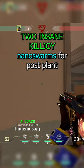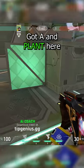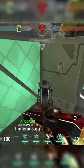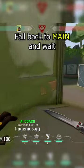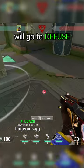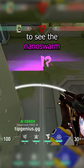Two insane Killjoy nanoswarms for post-plant on Fracture. Go to A and plant here. Then go here and right-click your nanoswarm from the right side on this little hill. Fall back to main and wait. Now when enemies go to defuse, they will be unable to see the nanoswarm.